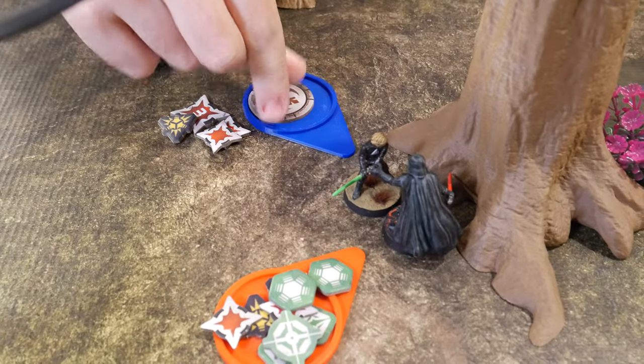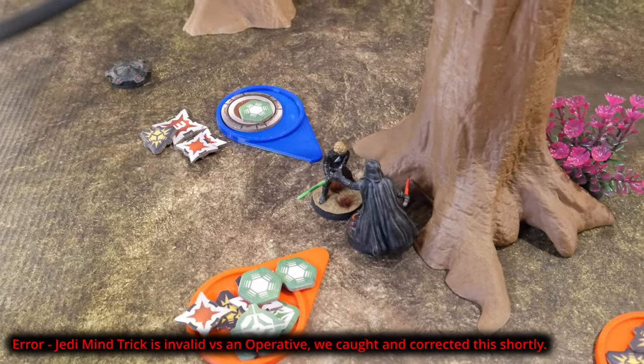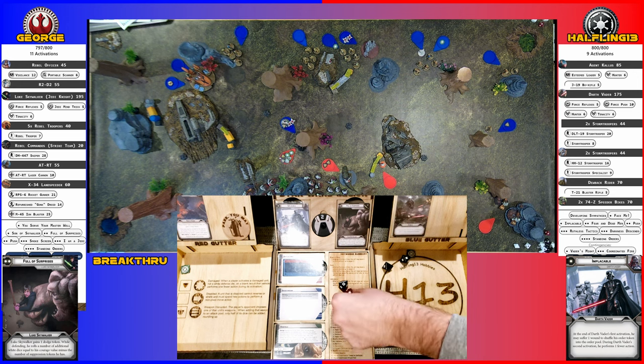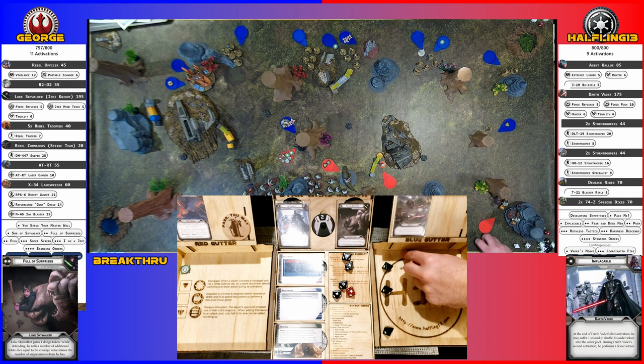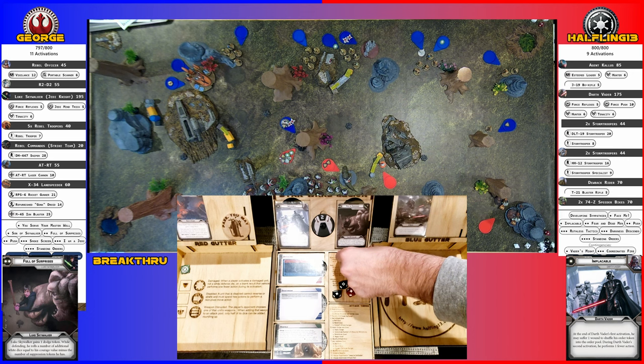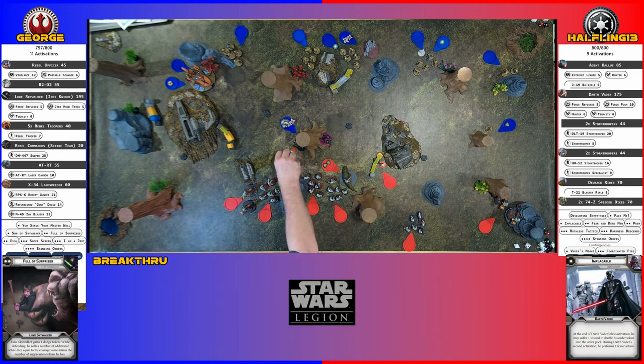Luke's going to force reflexes to get his dodge, then Jedi Mind Trick to give two suppression for Vader, then aim and attack Vader. We start with five, aim for six. I'll dodge one — that puts me at five. I'm going to save a dodge; five will still keep me alive — it will kill me only if I fail every single one. I use one surge and dodge.